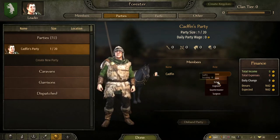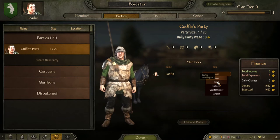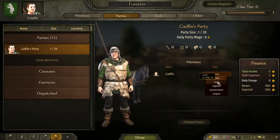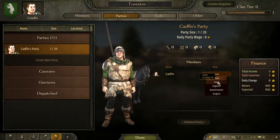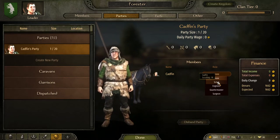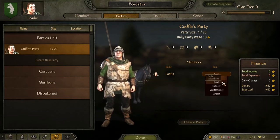So the scout — if you assign someone with a high scout ability, they're going to boost the speed of your party. They'll be able to see enemies at a further distance, speed you up at night, and spot hideouts a lot faster, among other things that help in battles as well. Not massive bonuses, but useful little bonuses. One of the first companions you want to find is a good scout.